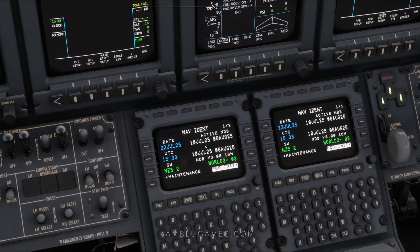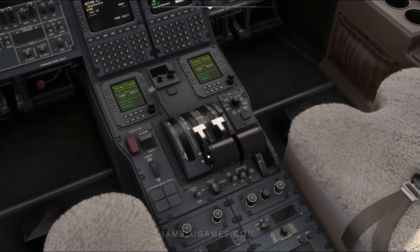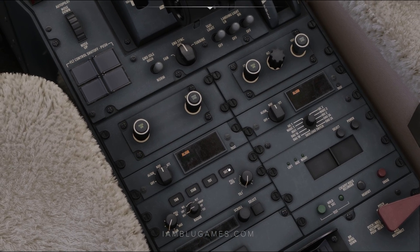Then we'll move on to setting up our INS alignment. To do that, we'll go down to our FMS and hit position initialization. Click on that, give it a few seconds, then GPS one position will load. Just click load on the right side there, and then click flight plan. Now continue down to the center pedestal. Down here we have our NAV switches — set those to NAV and NAV, and that'll start your alignment.